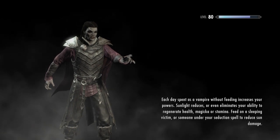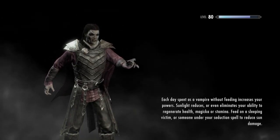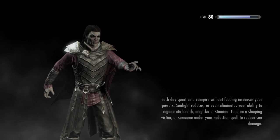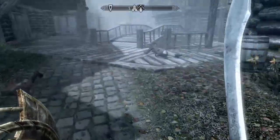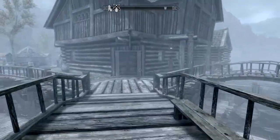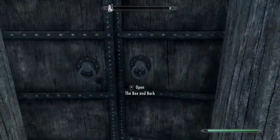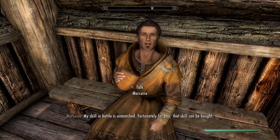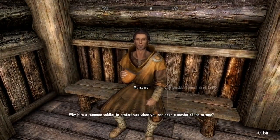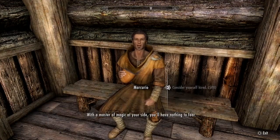If you've already got a follower, this part doesn't apply to you, but I'm still going to show you how to get one of the best followers in the game. You can get him pretty much straight away as soon as you have 500 gold. Come to the Bee and the Bard — load in here and there he is. Good old Mercutio — he is the best mage companion you could possibly get. Hire him for 500 gold.